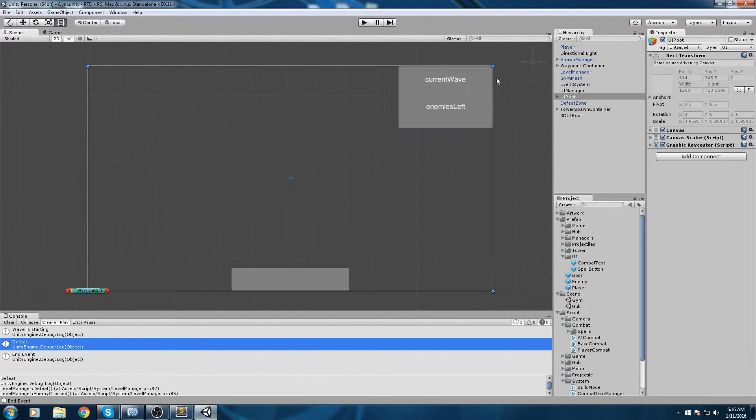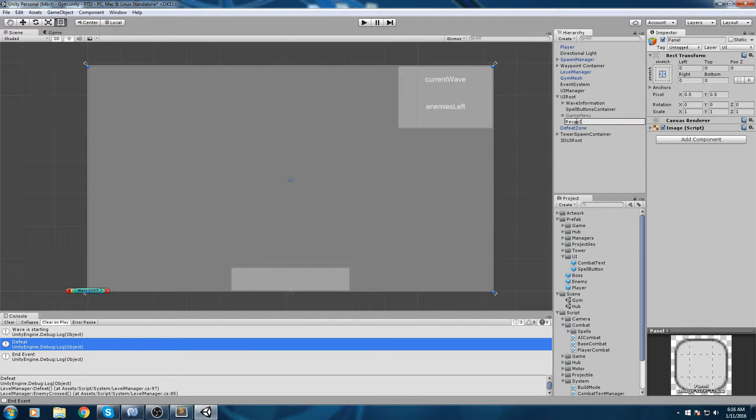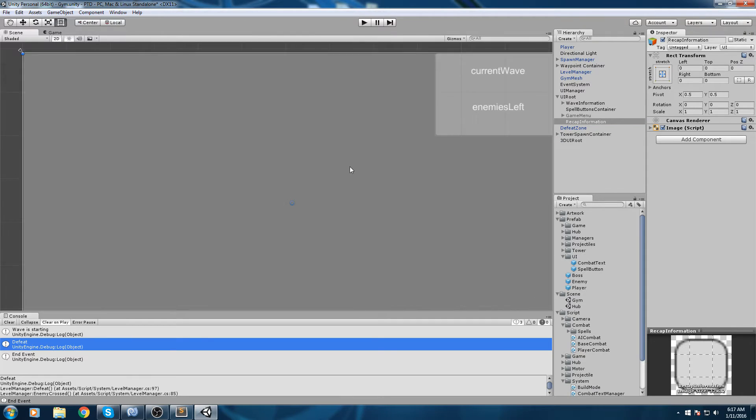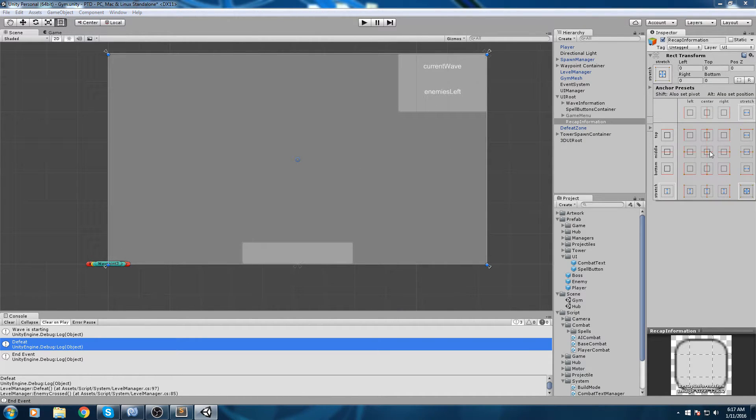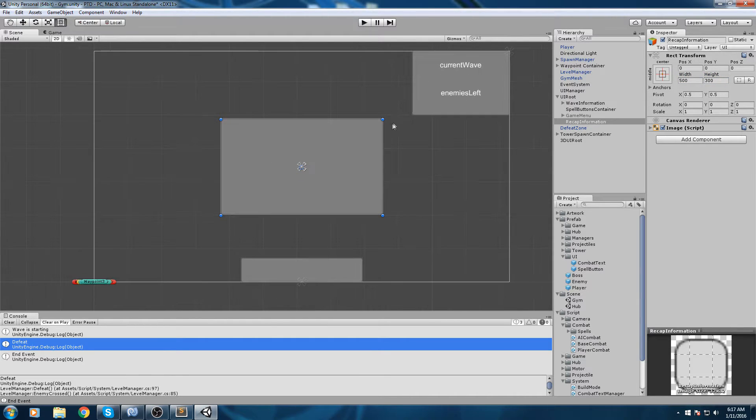Let's make our scene 2D again. I'm going to right-click on the UI root, create a new panel — this is going to be the recap information. It's a really simple piece of UI that gives us feedback on whether we won or lost, and also some nice information like how much damage we've done or how many enemies we let through. I'll anchor this panel in the center and reduce the width to something like 500 by 300.